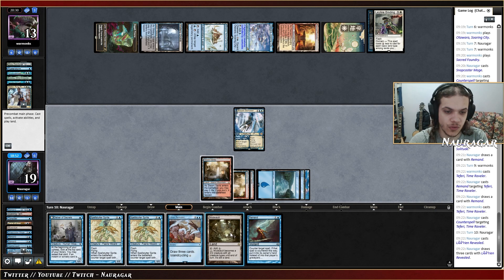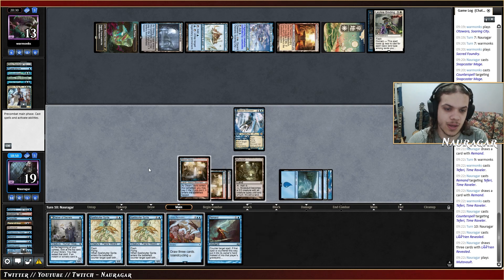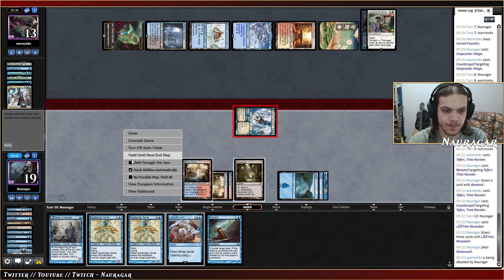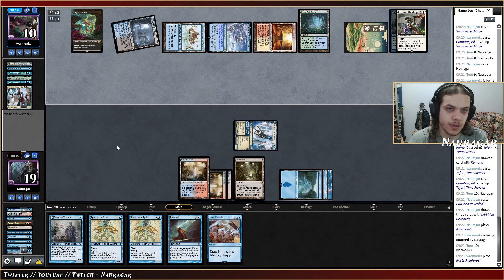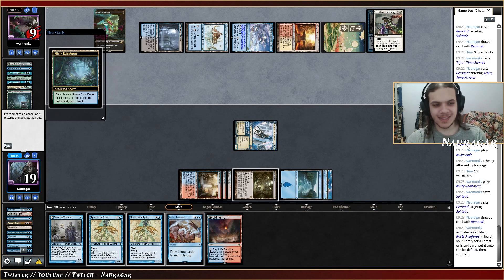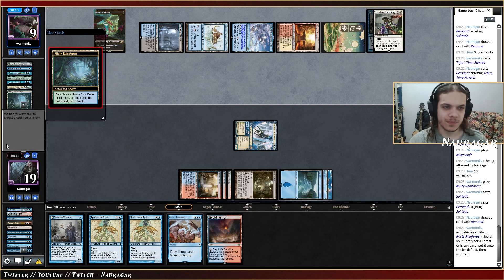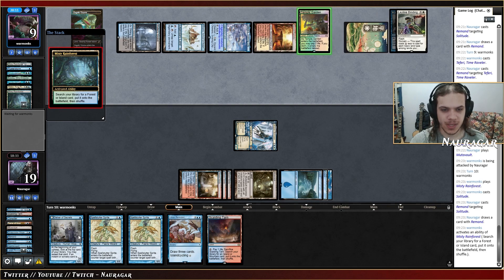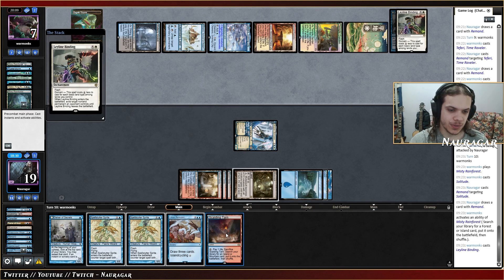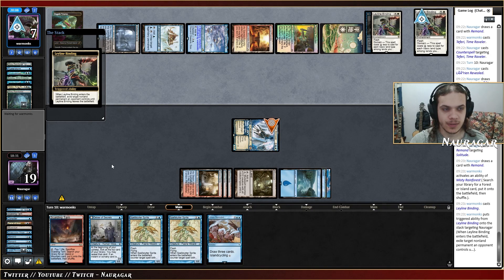This is a pretty good spot to do something like that. Now I could keep my Remand up again to fight the Solitude. Here comes the Solitude again — nice. This is why Remand is so good in this deck: we need more interaction, we need more creatures. We want to keep drawing cards and have a tempo-based plan.